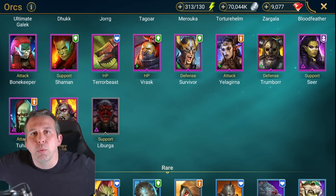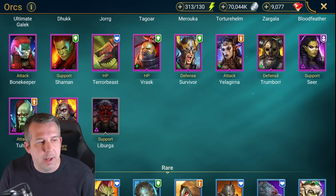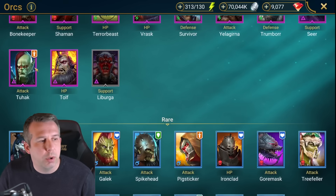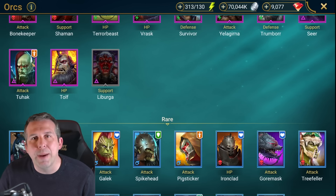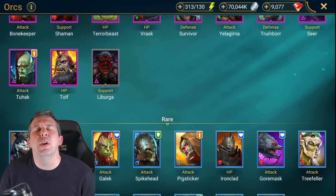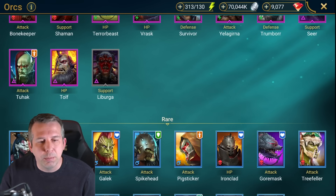Seer is the queen of nukes - you put loads of buffs on your team, rip them off with Seer, she kills everybody. Really good champ. Two Hack: mid tier, some turn meter control stuff going on, not bad in Fireknight but generally average. Tolf: useless, absolutely useless.